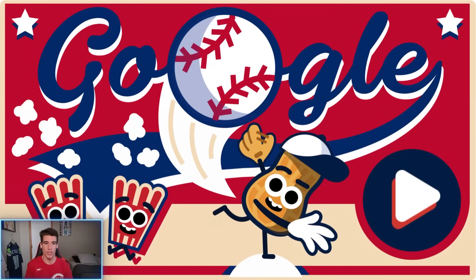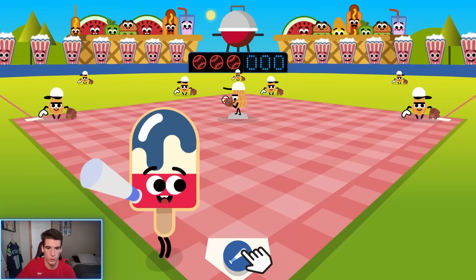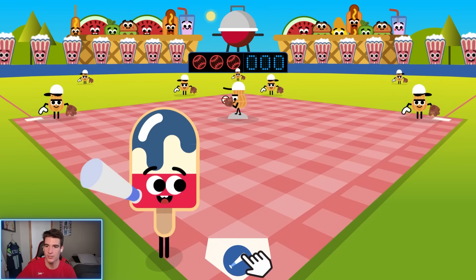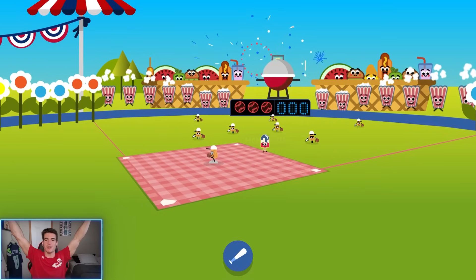Let's click on it and see. We load in - I'm assuming this was made by Google because they have the Google logo with a baseball in it. Let's hit play. We're loading in and it looks like we're a popsicle, facing a bunch of peanuts, with fruits, hamburgers, and popcorn in the outfield. I have no clue what I'm getting into today. I guess it just wants us to tap to swing.